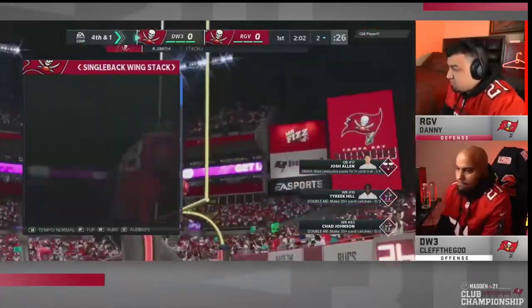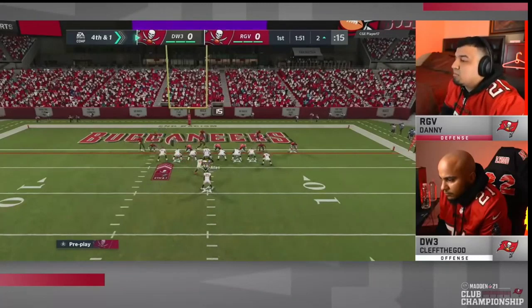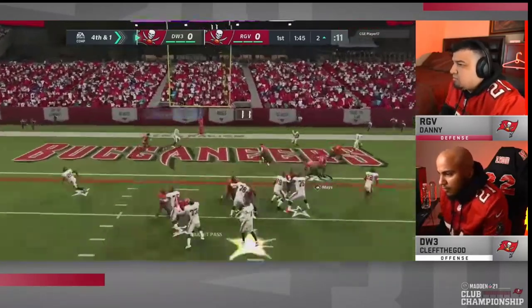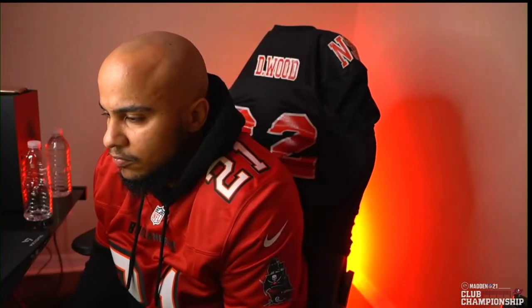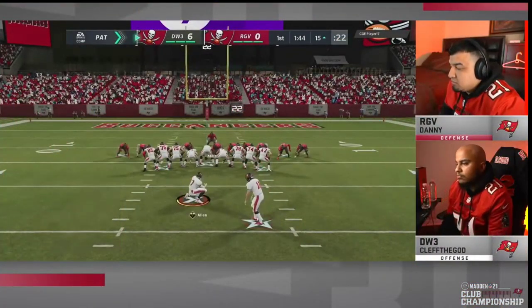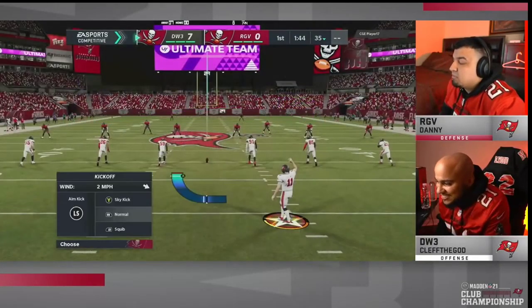On fourth and one, Clef just streaks his receivers. When you streak people in the red zone, they get to the back of the end zone and kind of stutter — that gives you the opportunity to hit over the top if they bring coverage down. That's what Clef does to get on board for seven points. Danny had moments of success, but in my opinion Clef got lucky on that throw and then converted in the red zone. Converting in the red zone is huge in Madden 21.